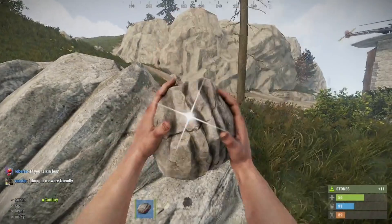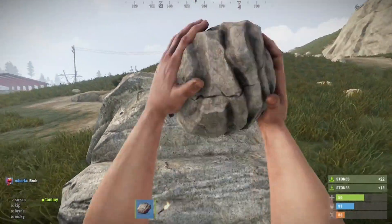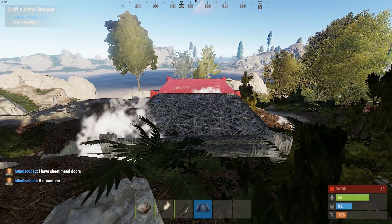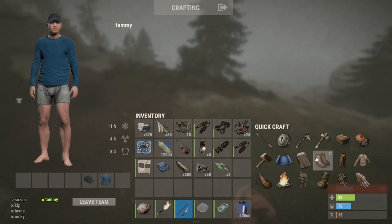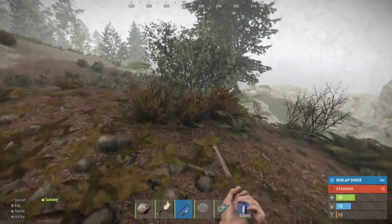Rust follows a similar pattern to most other survival games. Hit a resource node with the appropriate tool to gather the resource. Use resources to build a foundation, walls, clothes, and weapons. You'll need to replenish your food and water, as well as tailor your outfit to the biome you are in.